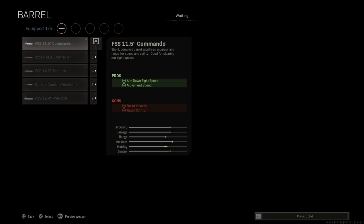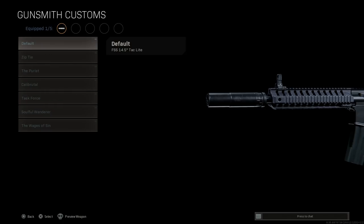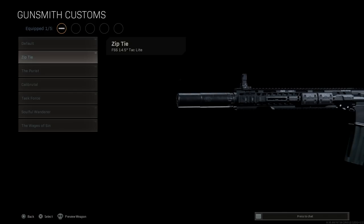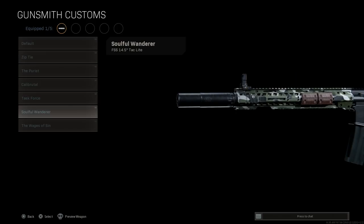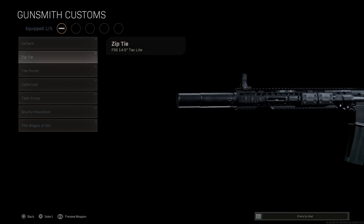For the barrel, we're going to replace the base barrel with the 14.5-inch Tack Light. The pros are aim down sight speed, with the con being bullet velocity since it's a lighter-weight barrel. We're going to want the Zip Tie blueprint because it's the closest we can get to a Daniel Defense RIS rail system. This is more based on the SAI Gray Rifle or the LV OAC, but it's the closest we'll get. If you don't have the Zip Tie, Soulful Wanderer is a similar option.